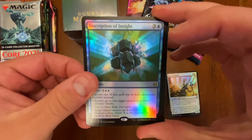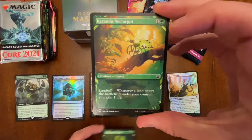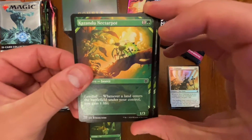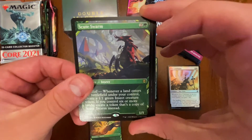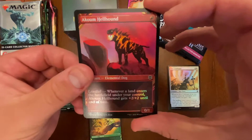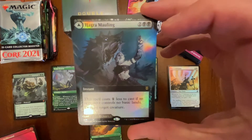So we got our Rare — Description of Insight. Here we go, Territorial Scythe Cat, followed by a different artwork — those Zendikar Rising artworks for Kaz Dew Nectarpot, followed by a Rare Scoot Swarm. Come on man, it's coming up — the slot where we can pull the Expedition. Hellhound. I think it's after this one — come on baby, make it Expedition... it's not Expedition guys, unfortunately. But it could be a crazy box top. We got Hagra's Mauling Rare.